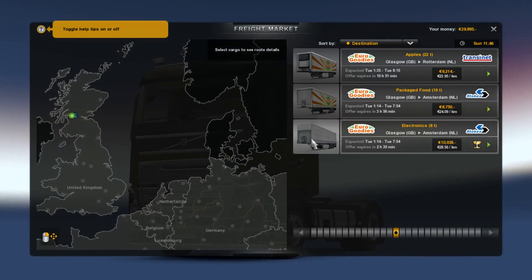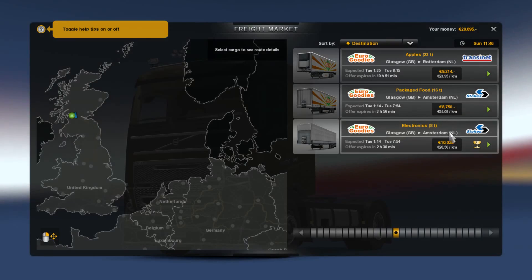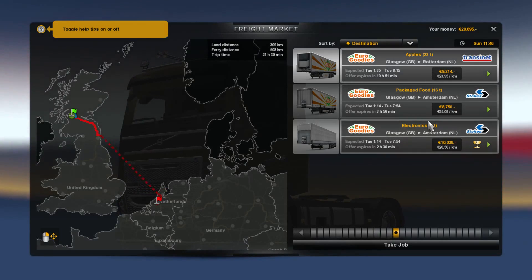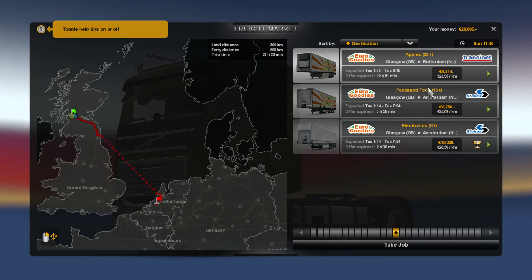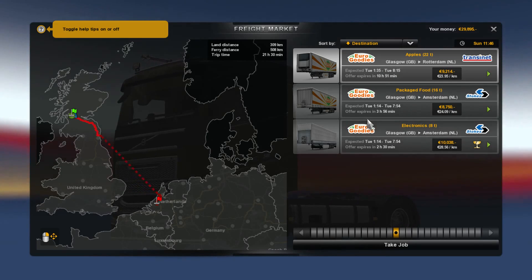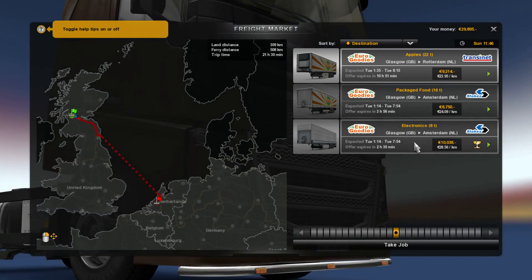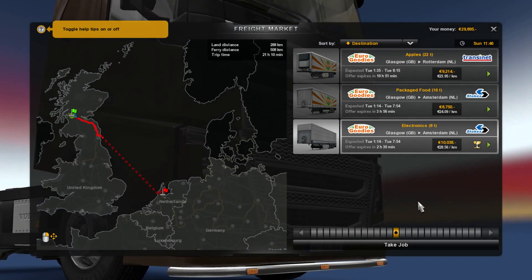Once you get your own truck, you've got to go to your own places and find what they've got for you. It looks like all of these loads are going to Amsterdam or Rotterdam, so somewhere in the Netherlands. I think we'll go ahead and take the electronics just so we get more money, because it's fragile.